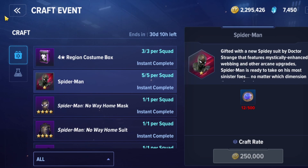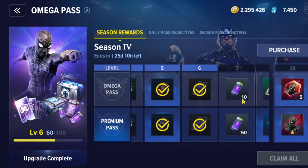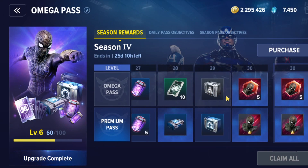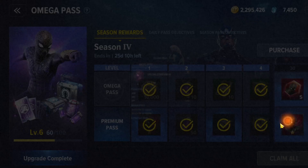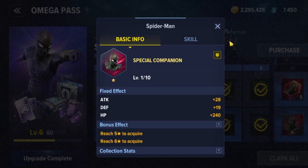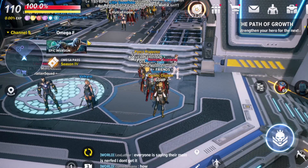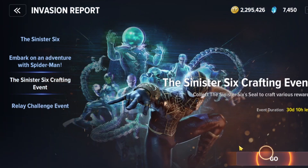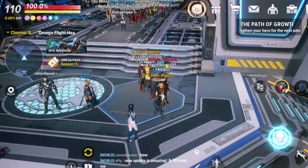The grand prize is Spider-Man. You can get 50 shards from the event, but to get a three-star Spider-Man you need 70 shards. Looking at the Omega pass, the free track gives you 10 shards, and buying the season pass gives you 30 shards — 10 when you buy it, 10 more when you finish the pass, plus 10 from the free track. So if you've bought both Omega passes you'd only need 40 additional shards, costing 2,000 seals.